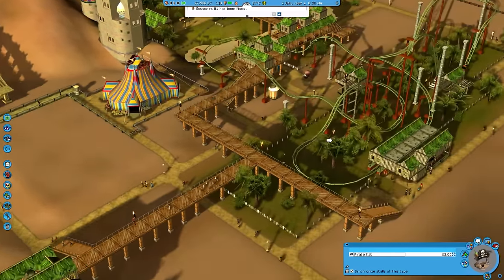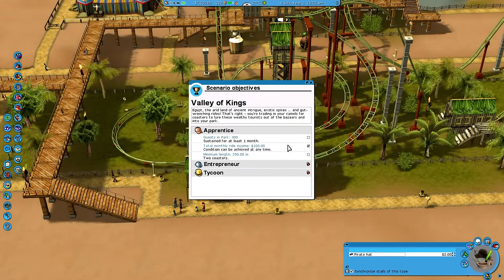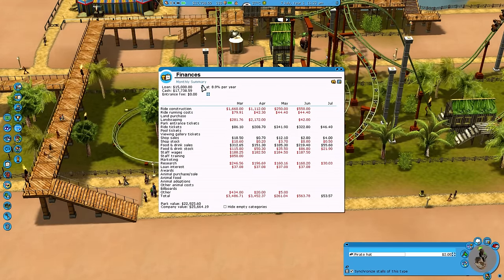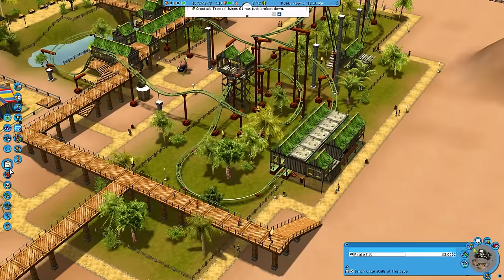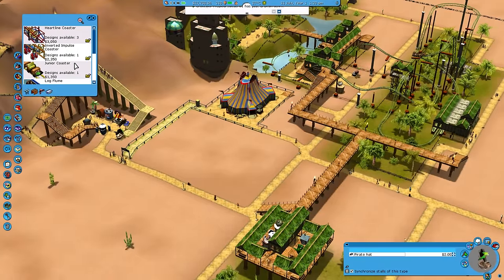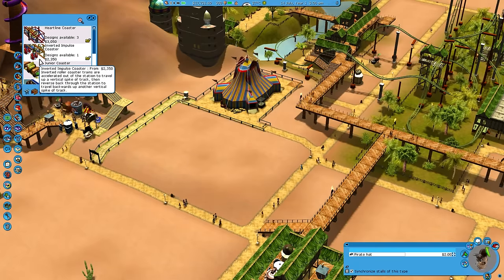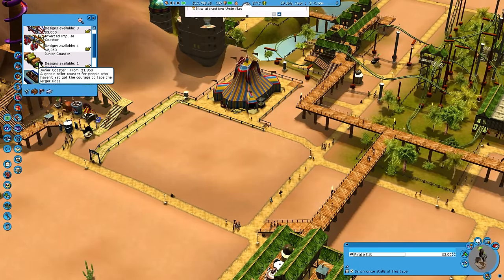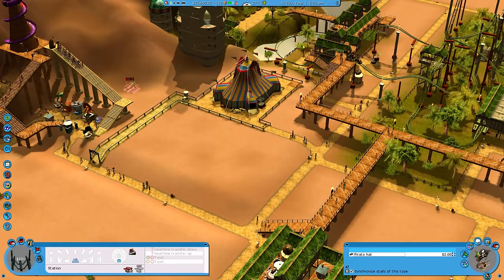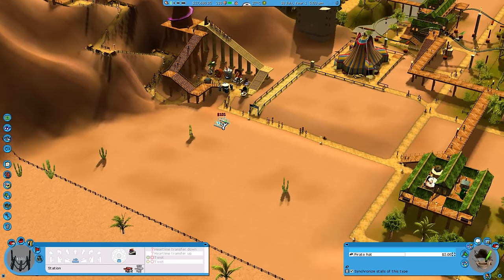I want to put some smaller rides here as well. How much money do we have? Seven thousand six hundred. One of our goals is to get another roller coaster - I'll take a loan and hopefully get more money when I reach that goal. Ten thousand - we can build a coaster with this! Let's build one right over here in the middle. Heart line coaster, inverter coaster, junior coaster, wild mine... heart line coaster sounds cool, but let's do a junior coaster.